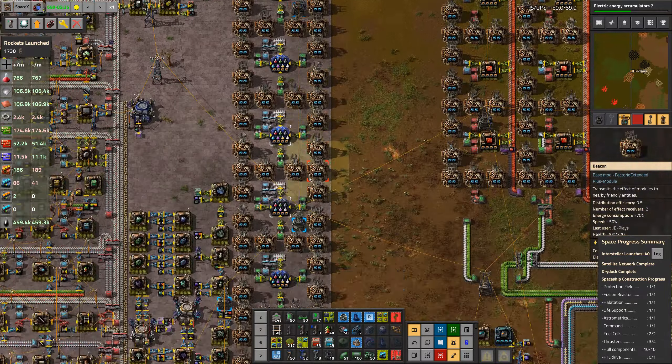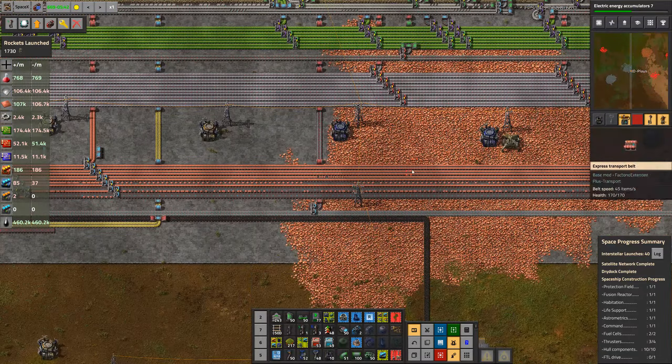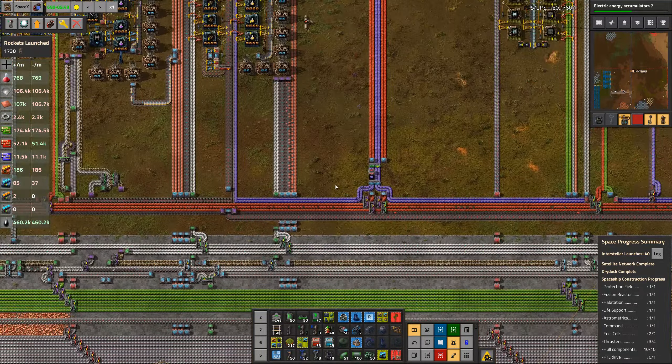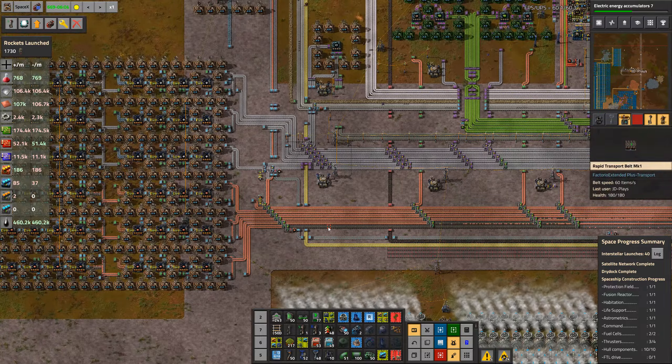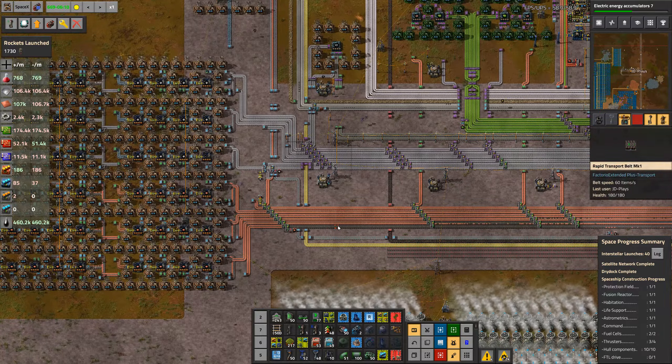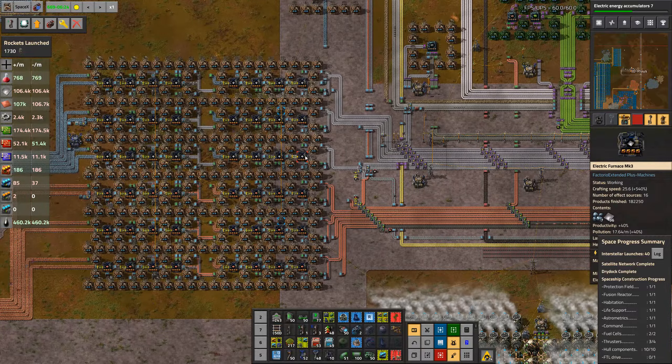My labs are just not running fast enough because I have a shortage of yellow or purple science — it's always one of the two — which is a shortage of copper on the main bus. This is a starter base. It was not designed to have this much come out of it. It was not designed to be pushed this far, this hard — but it is, and it's surviving mostly.